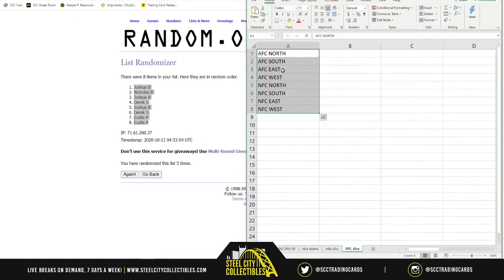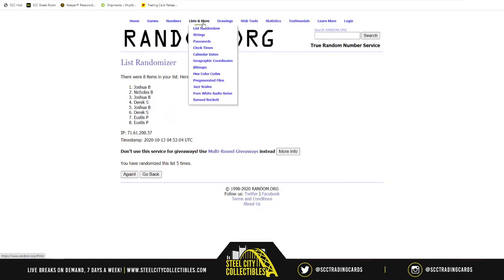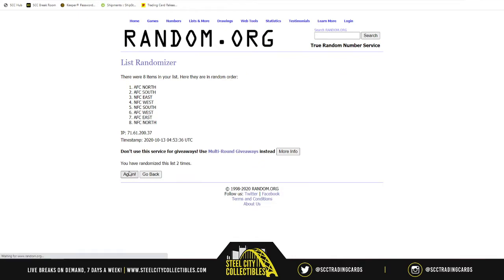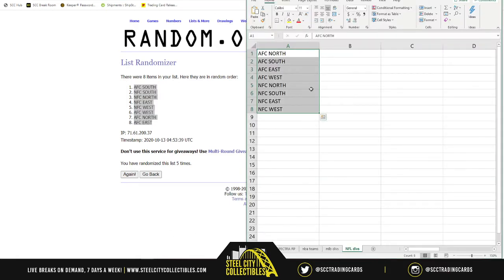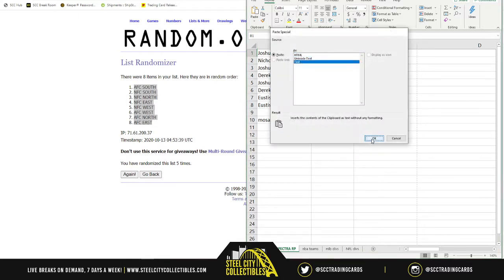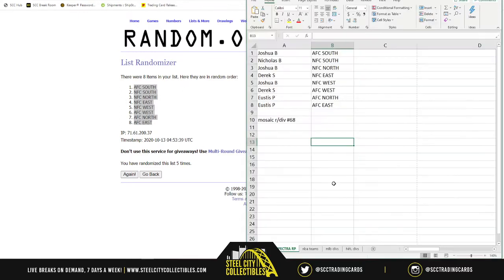Alright, let's get our divisions, randomized 5 times. AFC North, South, East, West; NFC North, South, East, West — 1, 2, 3, 4, and 5! AFC South on top, AFC East on bottom, everything else in between. Now the final assignments: Joshua gets AFC South, Nicholas NFC South, Joshua NFC North, Derek NFC East, Joshua NFC West, Derek AFC West, and Eustace with the AFC North and the AFC East — looking for the Burrows and the Taos of the world.